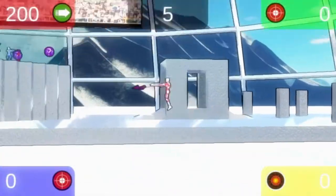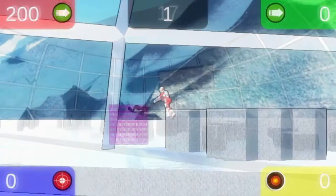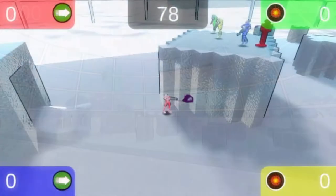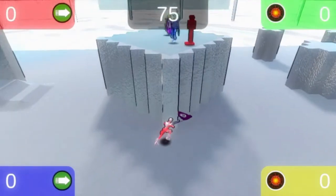The speed power-up allows you to move across the map with ease and confuse your opponents. Use the jump power-up to stay out of sight. Hug the walls tightly to avoid being swapped, especially near the central cage.